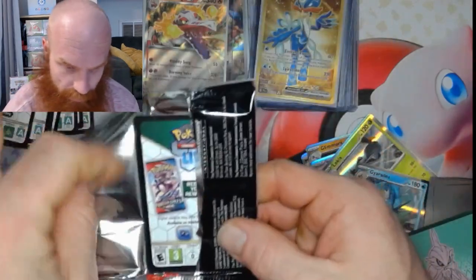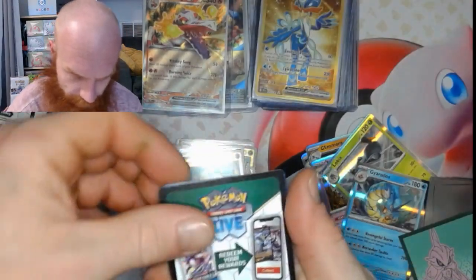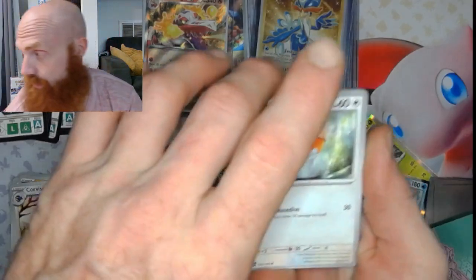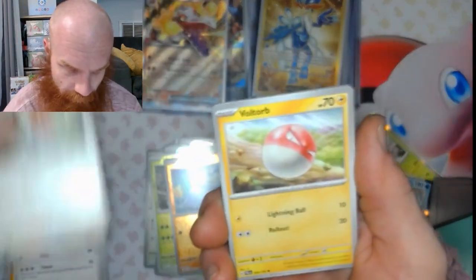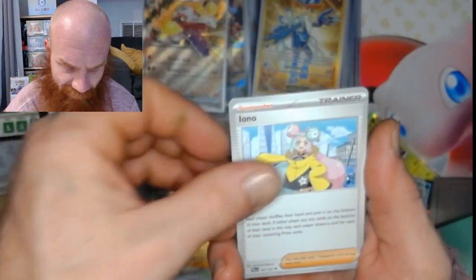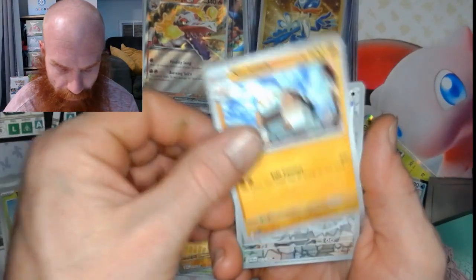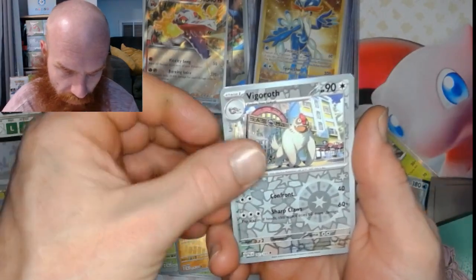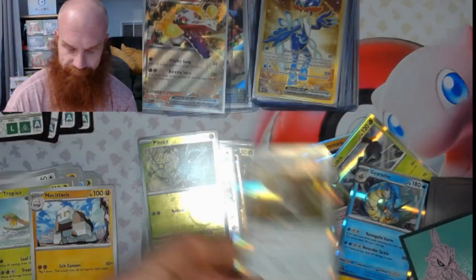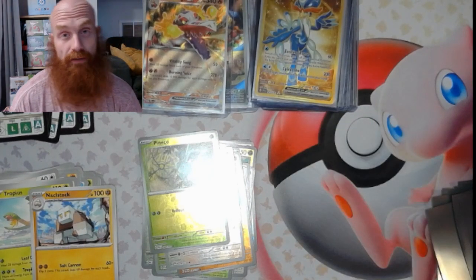Alright, here's the last pack of this booster bundle — that's 36 in one of these, yep 36. Basic colorless energy. Got a Fletchling, Voltorb, Clavel, Tropius, Calamitous Snowy Mountain, Nymble, Vigoroth reverse, Pineco reverse, Slaking. That finishes off the whole booster bundle — 36 booster packs of Paldea Evolved have now been opened.